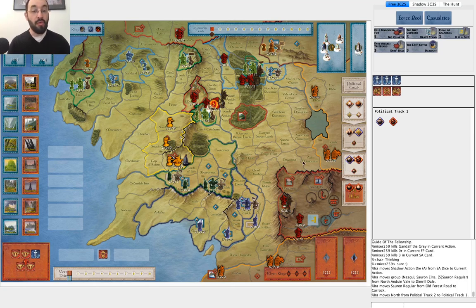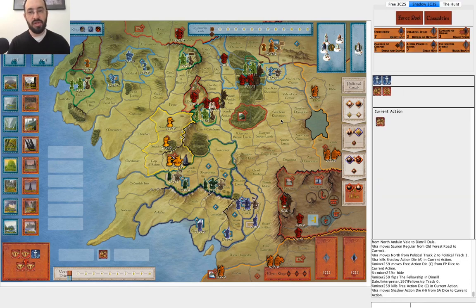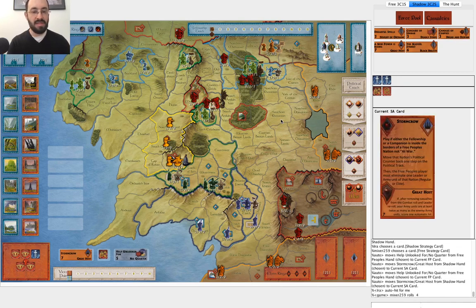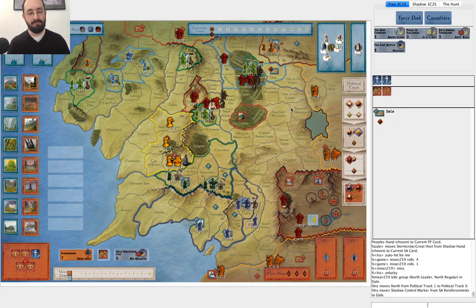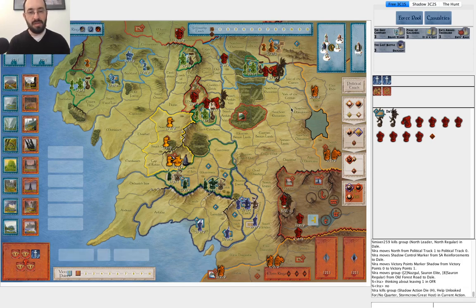I'm going to attack with one die and muster the Witch King with the other die because the north will be at war. I'm hoping he doesn't have a second Scouts this early. I'll use Great Host to make sure I kill that unit. He hides the Fellowship — clearly correct. I attack Dale. He misses with No Quarter. I'm not sure it makes sense to play No Quarter here — I would probably save it. He's planning on playing File of Galadriel with one of his other character dice, so he's not going to have to discard cards. Missing it is a little bit of a waste.